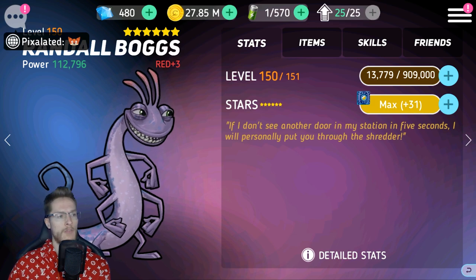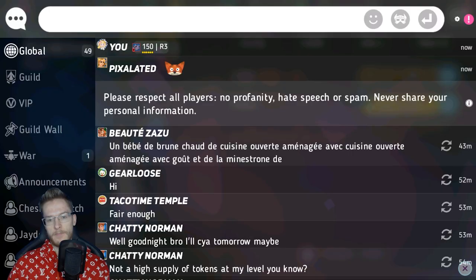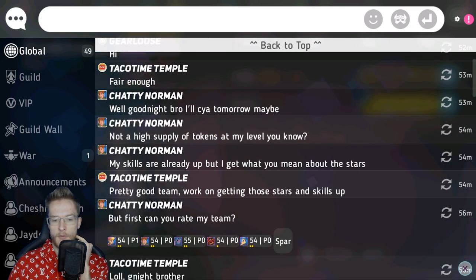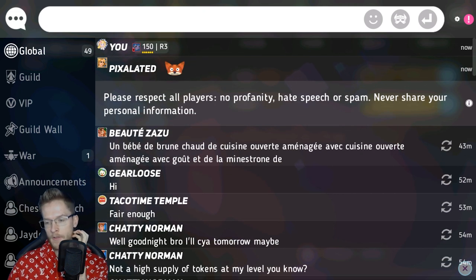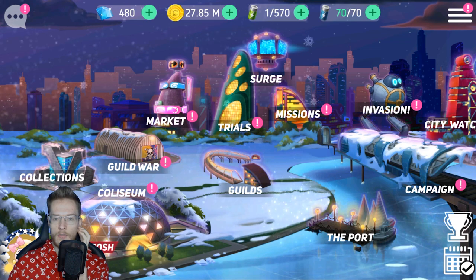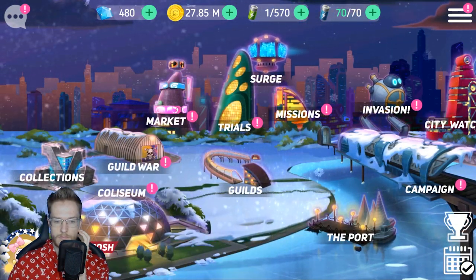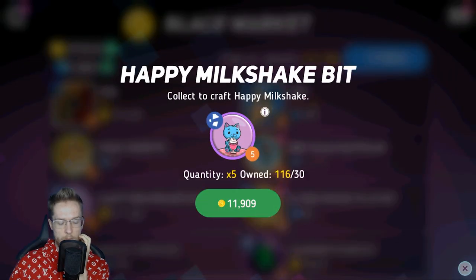Now we've got Randall maxed, let's drop it in the global. I always get outshone when I do this — there are loads of people putting up 155s with the red skill and all the mods maxed out. It does make me cry a little bit. But it's always interesting to look at other people's characters and see what mods they put on.